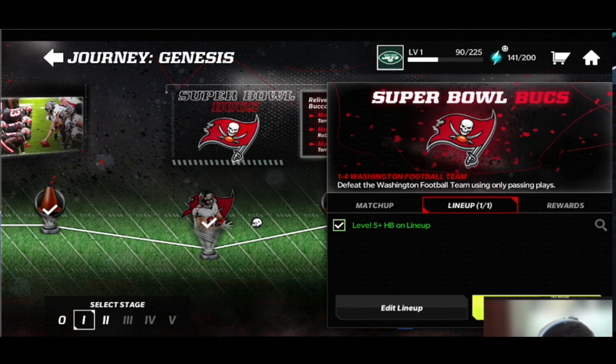One of the locks you could call it are going to be lineup requirements — this is one of the main reasons we have multiple lineups this year. You're not just going to use your lineup and play the event. For example, an event might say you have a lineup requirement: 'level five plus halfback on lineup.' You're going to have specific team requirements to fulfill to complete these different things. My guess is you'll have a couple of lineups — maybe your main lineup, and one for Journey where some players are a higher level. This is why we have multiple lineups: so you can customize them for different things in Journey.